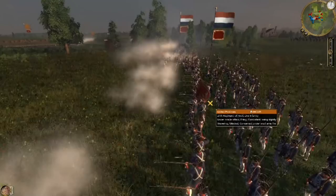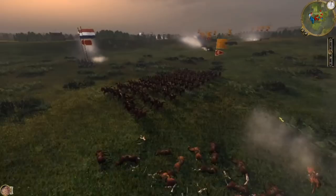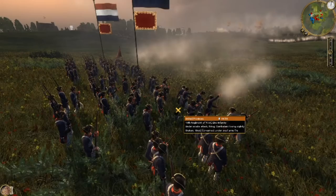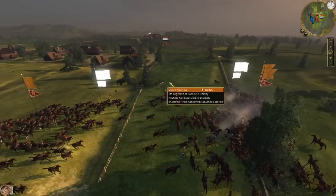A bit later, some more units have shown up for a more normal line battle where they're not just routing away. We do have more guns than them, so while their guns are probably a little bit better than ours, we have the advantage in the ranged battle. On the flank, more stuff is being crushed by the cavalry, and there's a tiny group our cavalry can turn in on and take out.